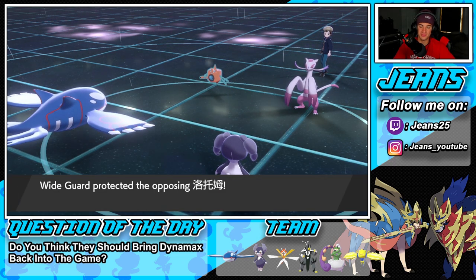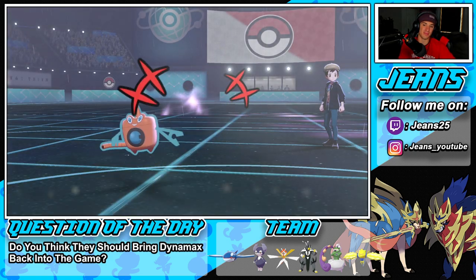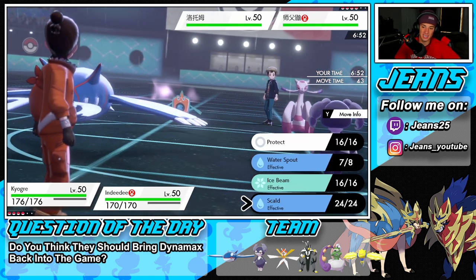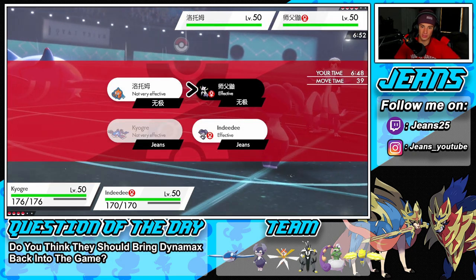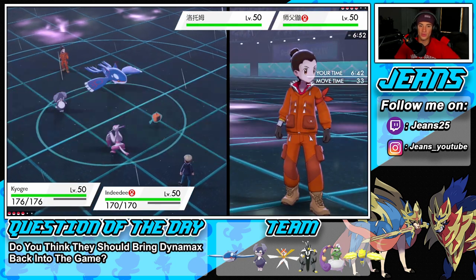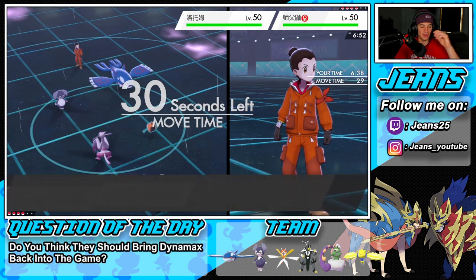That's dope — he uses Wide Guard and sets up. Best part is he cannot Dynamax, which we love. I could drop a Scald or Ice Beam. I think Scald is the play — drop a Scald onto Rotom. I'll Follow Me again. He doesn't go for another Wide Guard, so we could have gone for Water Spout this turn.